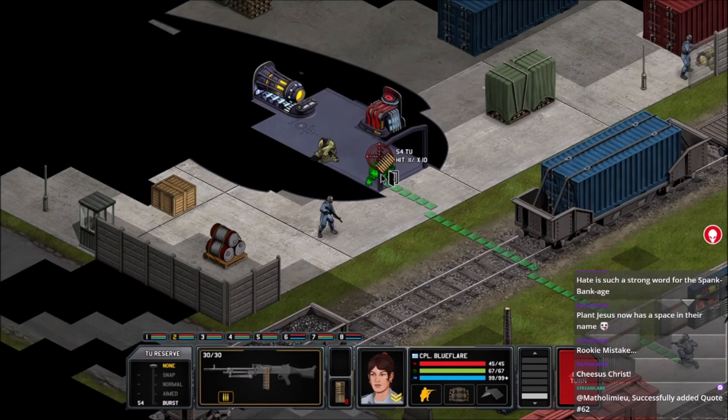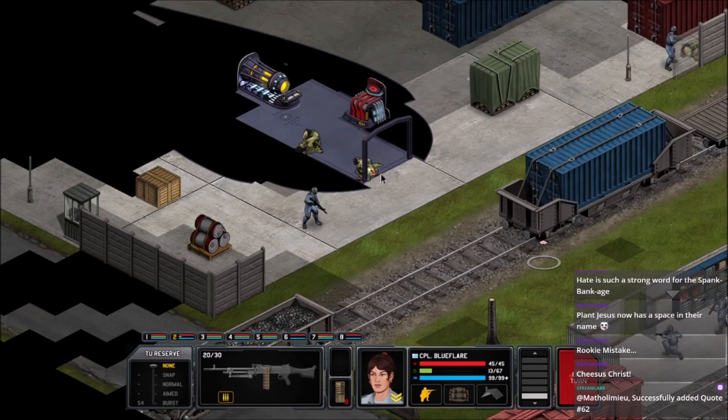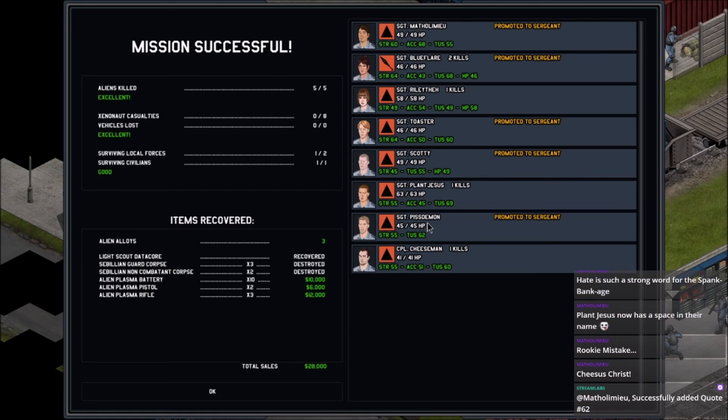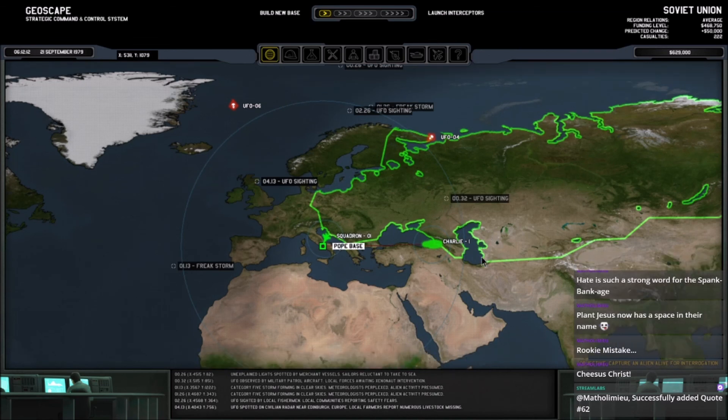Blue Flare with that machine gun takes him down. Promotions across the board! Metholamew makes it to Sergeant, Blue Flare makes it to Sergeant, Toaster, Scotty, Piss Demon only Corporal. Cheese, who was the first one on the mission and admittedly made a very grave mistake of standing in front of someone and missing their shotgun blast, is lucky honestly to be on another mission.